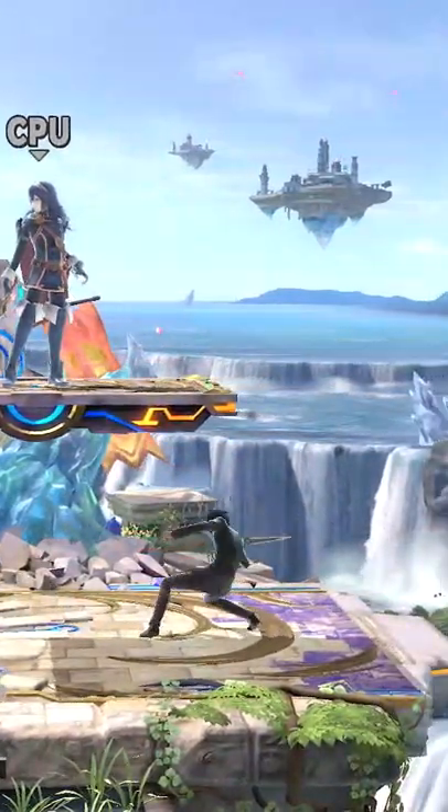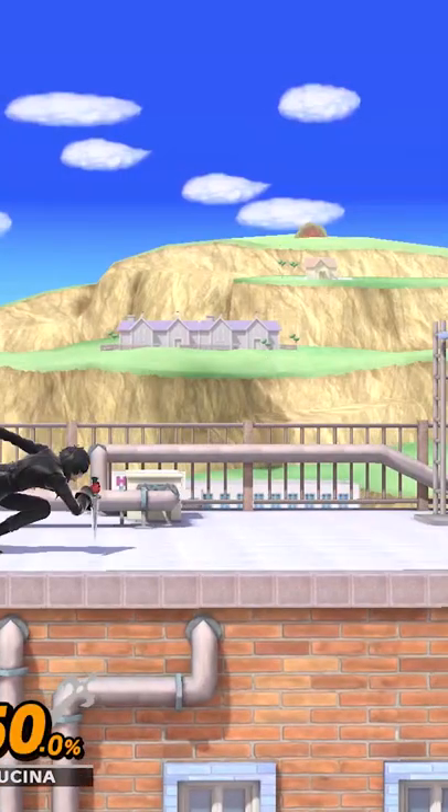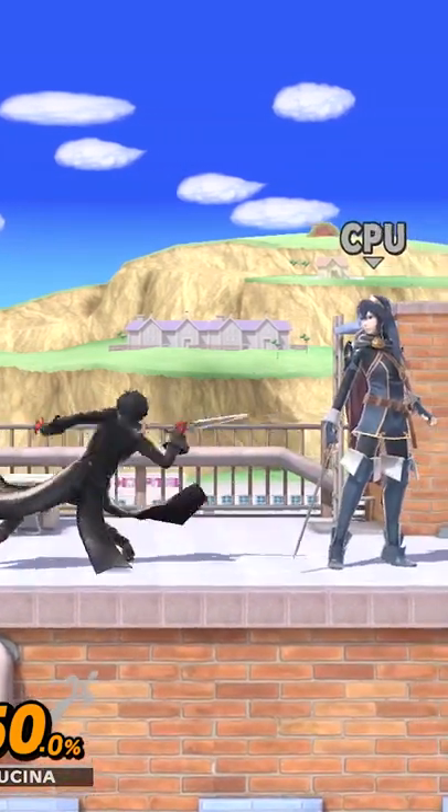Teaching you boost pivot tilt in less than 30 seconds. For this tech to work, I have C-Stick set to tilt attack. Let's say you're trying to poke with a forward tilt and it just doesn't reach.